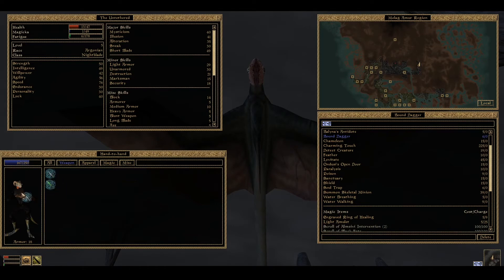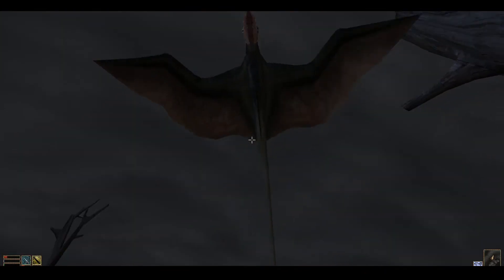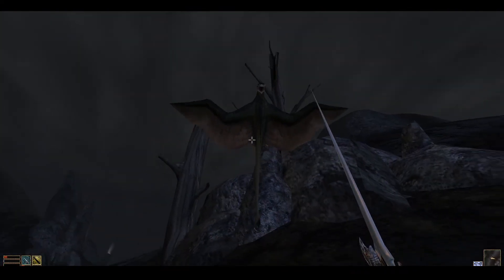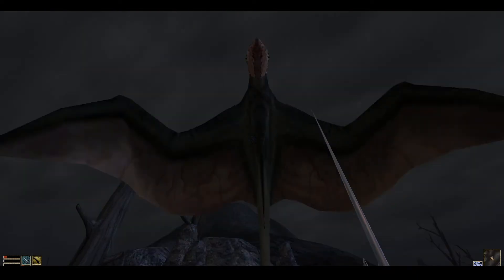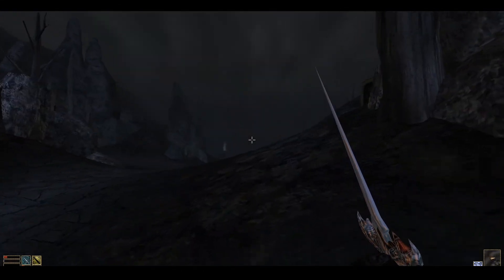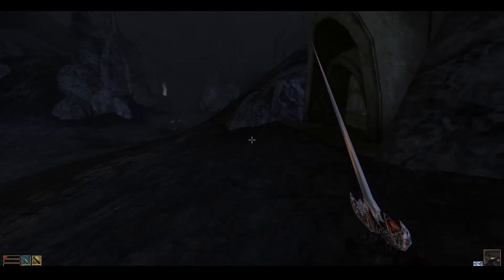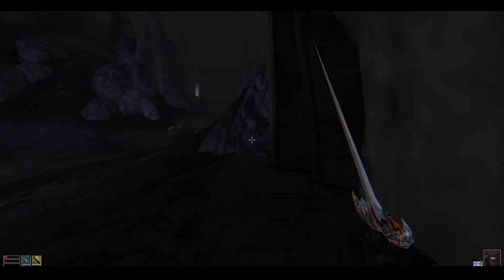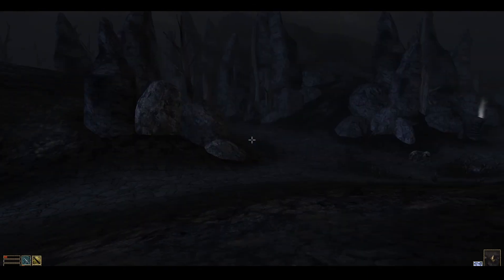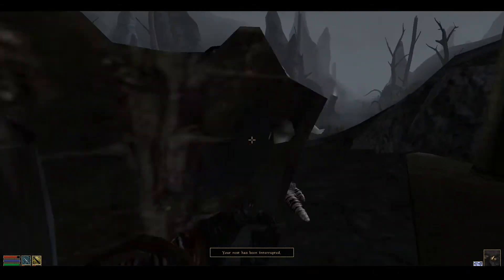More bad news - my other sword broke, so that just leaves me with one enchanted sword left. Come down to ground level - I swear this thing's hovering just above my range. There we are. There's a lot of dogs around there - don't remember there being a lot of dogs. This is a Ran ancestral tomb. This isn't what I'm looking for - I think maybe that path up there might be what I'm looking for. I'm still going to go in though.